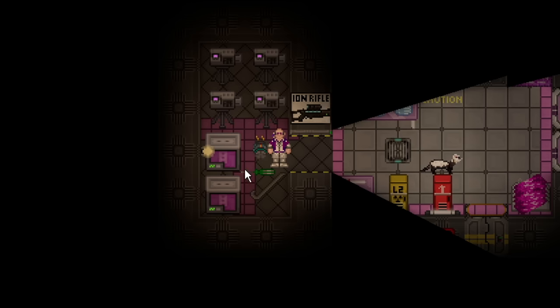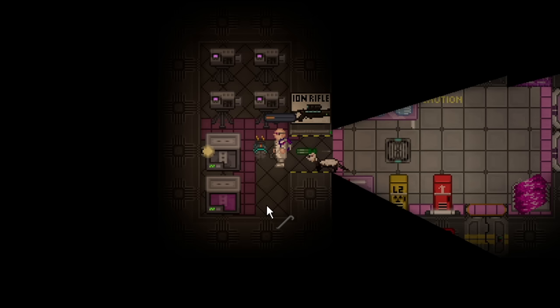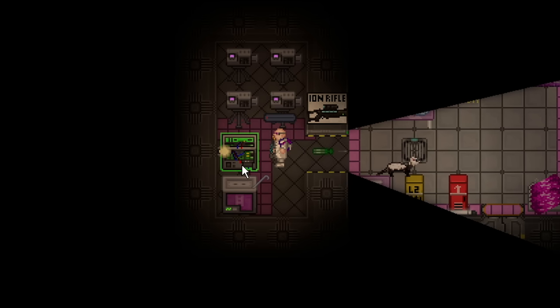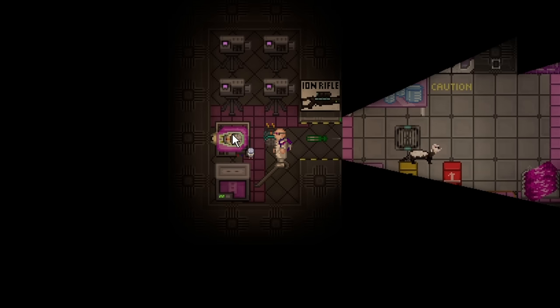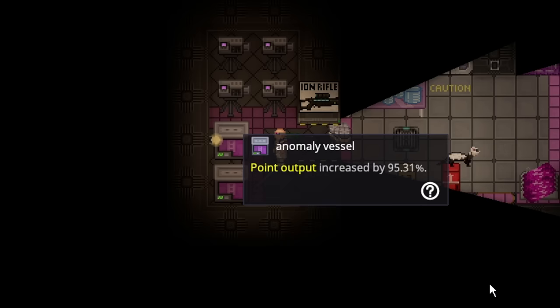One thing worth mentioning is that anomaly vessels use five capacitors. That means if you research better capacitors — or say, Salvage or your own science team gets access to better capacitors — you should consider replacing the normal ones as soon as you can. If I replace the five basic capacitors with five blue space capacitors, the point generation will increase massively. With five blue space capacitors, you will earn 95% more points per second in this vessel.